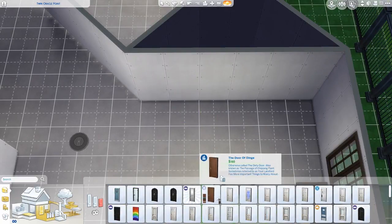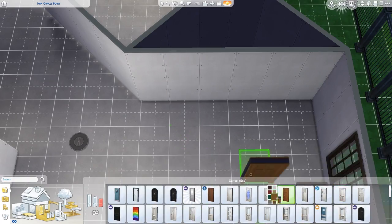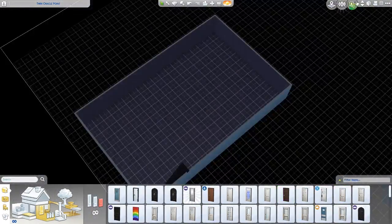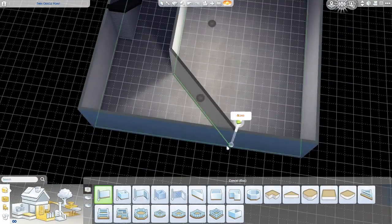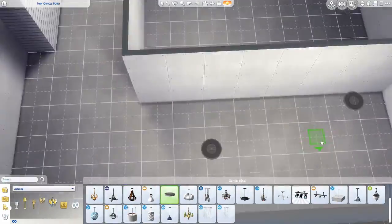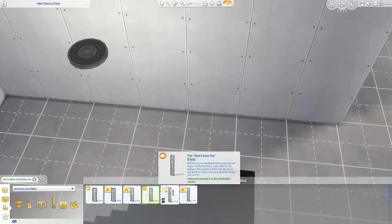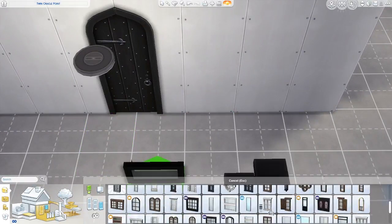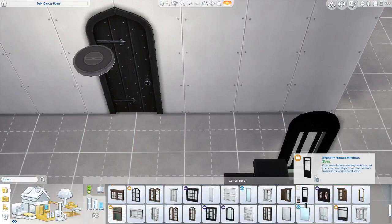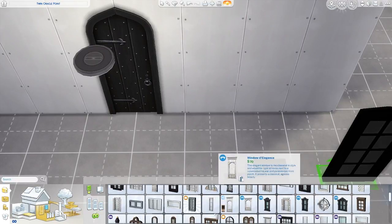I looked up about six pictures and made it as close as I could, but the problem was there were two things I was unable to add. There are windows on almost all four sides of the living room in the show, and I just don't know how they did that, because my house goes right to left, so the windows don't actually fit.